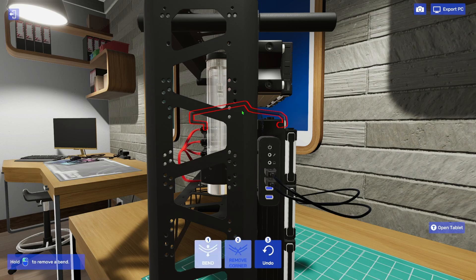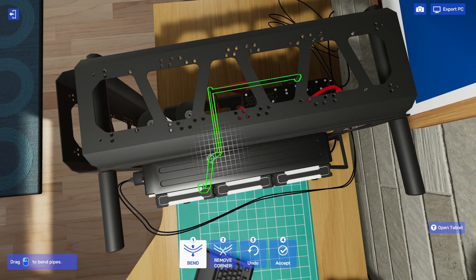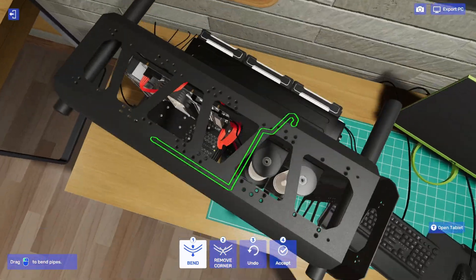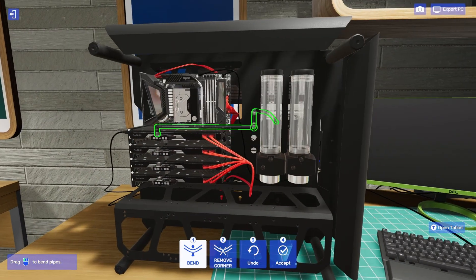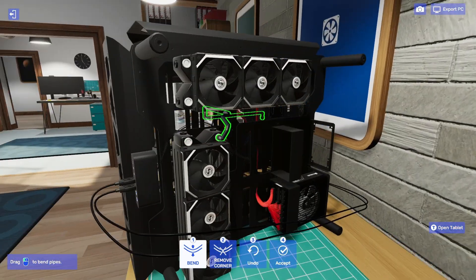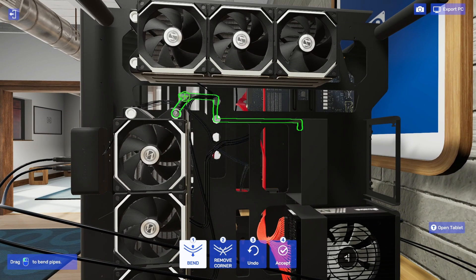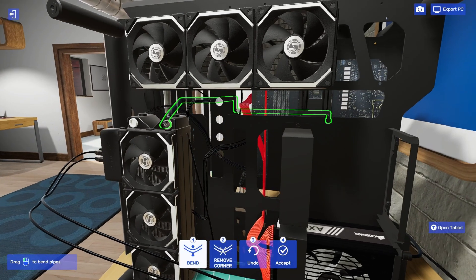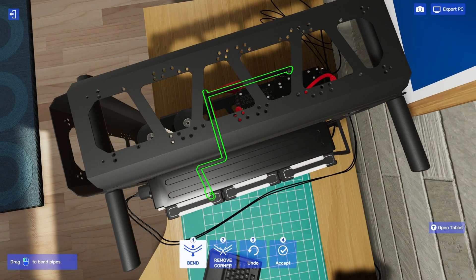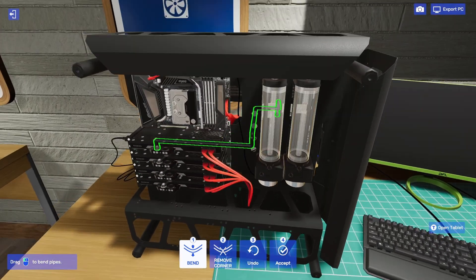There are like four corners right here in one spot. Getting that lined up with the case hole there. That's looking decent now. Taking that corner there — there we go. The pipe routing is done; it looks decent, could look better, but I'll call that one good.